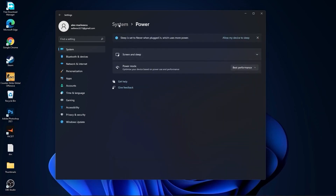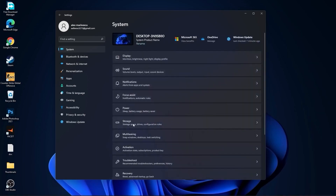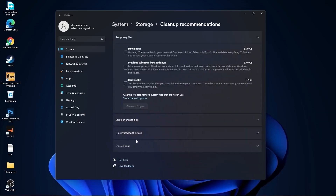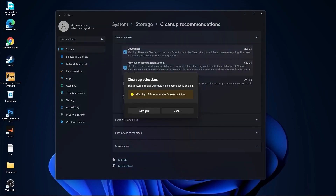Go back to System, go to Storage. On the Storage Sense, select Off. Then go to Clean Up Recommendations — select the items you want to delete, press Clean Up, and press Continue.